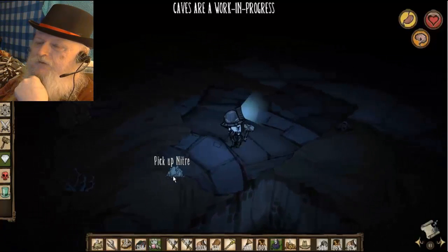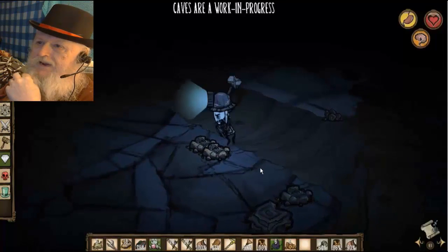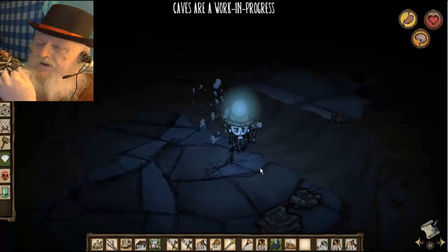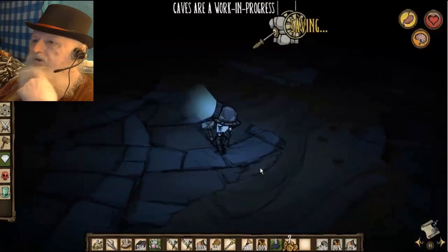These walls are giving up pieces of Thulecite, and the little mossy walls aren't giving any up. Eventually I will make walls out of the Thulecite - they make actual Thulecite when you recombine the fragments. You need the ancient altar machine.